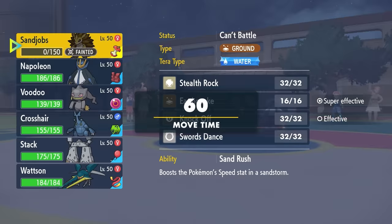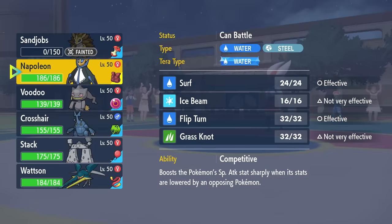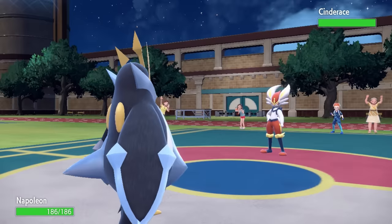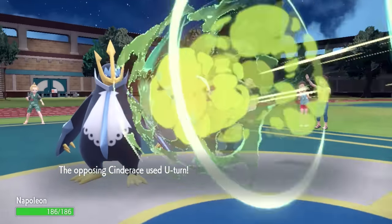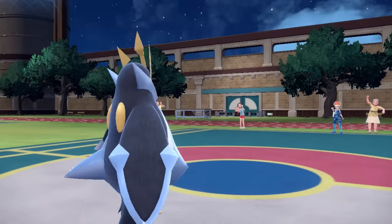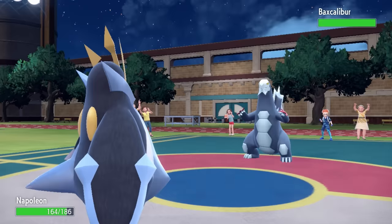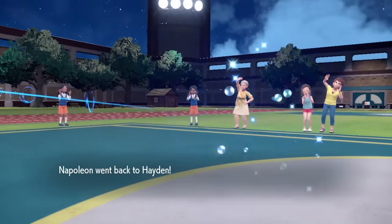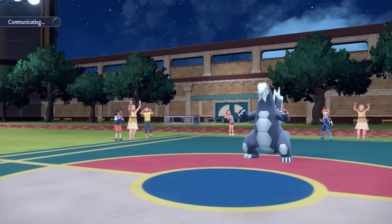Losing Sandslash opens the door to make something happen. I could go into a couple different options, but I decide to go Empoleon. Even though Cinderace transformed into the Steel-type with its ability, I can still force a pivot here. Expecting them to U-turn, I'm going to go for a Flip Turn of my own. They do go for that U-turn, and the slower pivot allows me a matchup into whatever they bring in — which turns out to be Baxcalibur. That's an absolute monster of a threat, so I go for the Flip Turn and pivot into my answer: Banette.